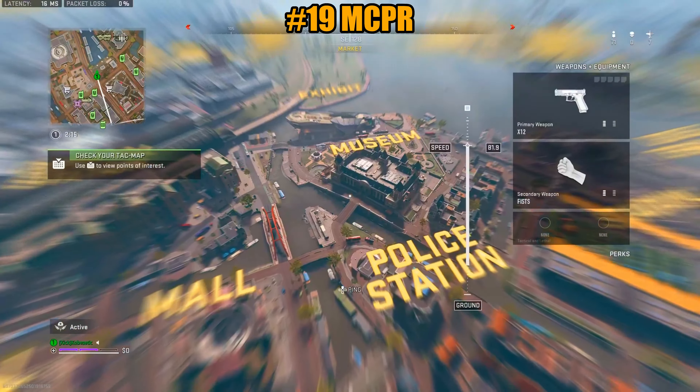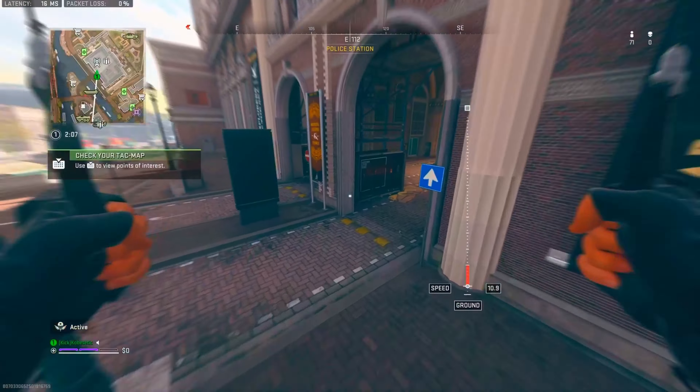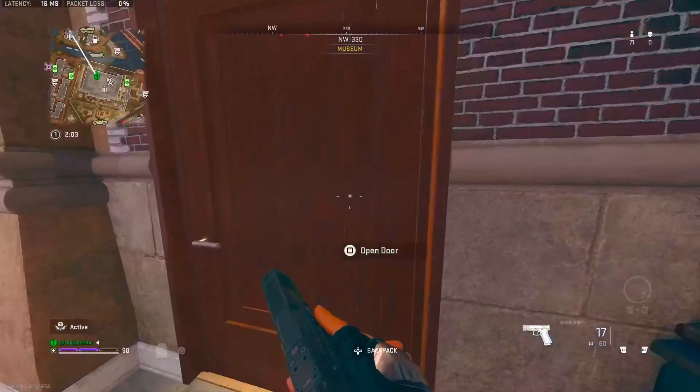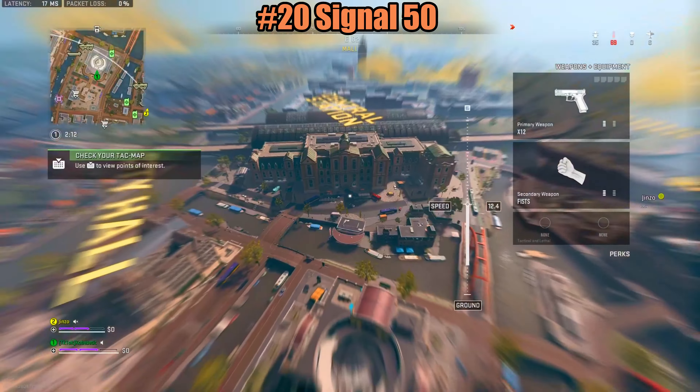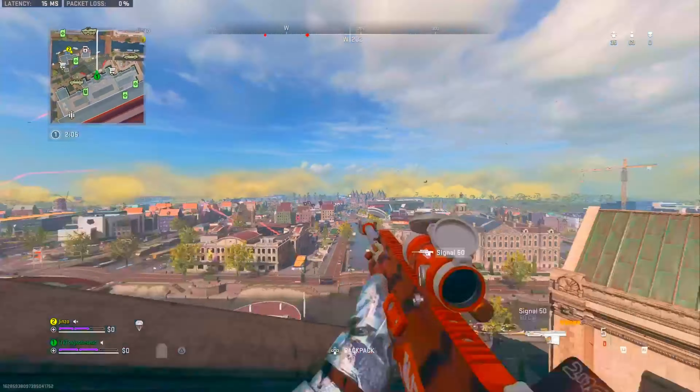The N-CPR is located at the museum. Land at the front and walk into the first door on your right and it'll be right there on the ground next to the painting. The Signal 50 is located on top of the clock tower and it's one of my favorites.